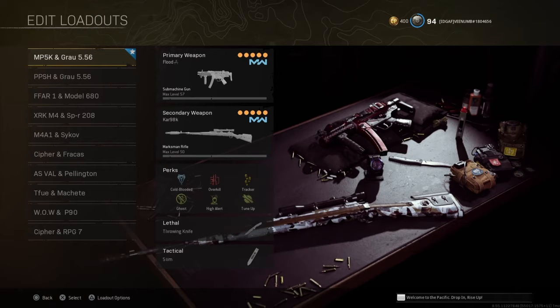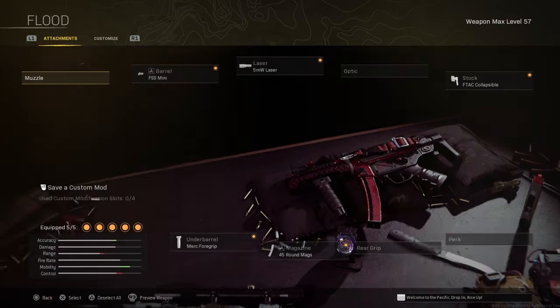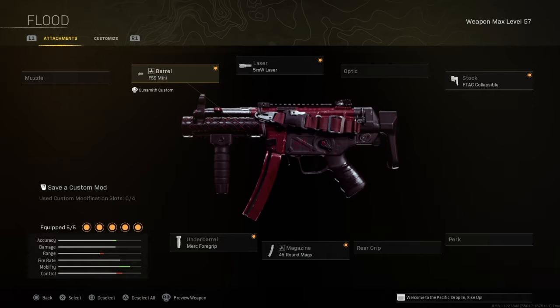So as you can see here I'm using the MP5 model with the CAR in the 8K. I'm going to jump into the attachments. For the barrel it's going to be the FSS Mini, laser it's going to be a 5MW laser, the stock's going to be an F-Tech Collapsible, for the magazine it's going to be a 45 round mag — because this is a quads game mode, you're going to need the extra bullets.